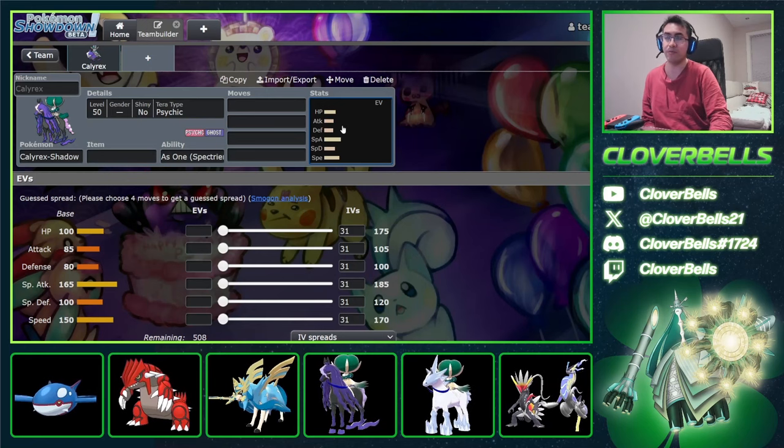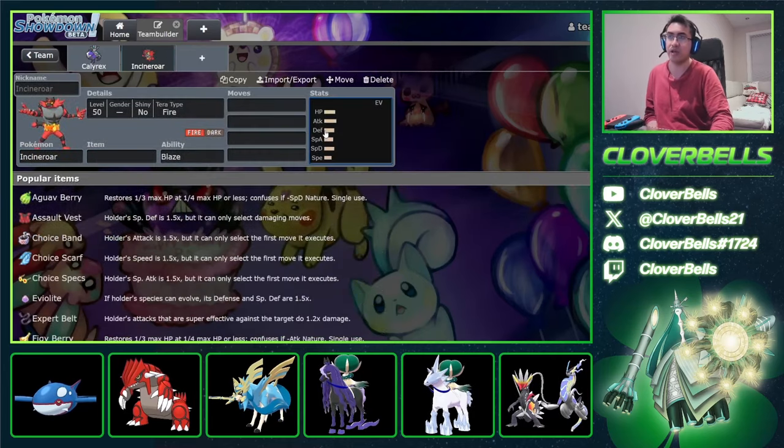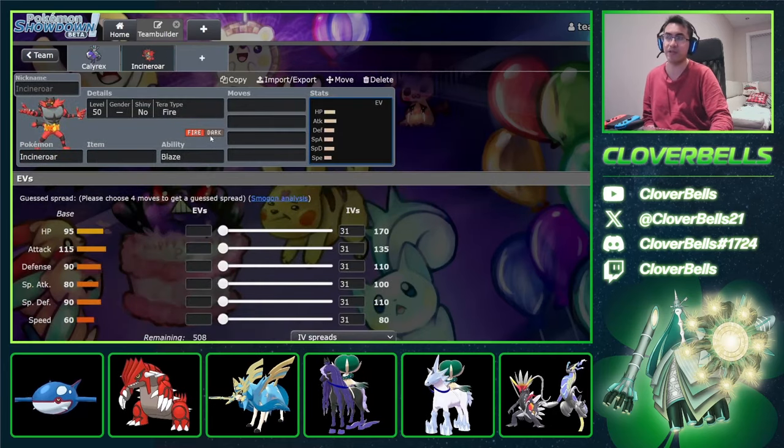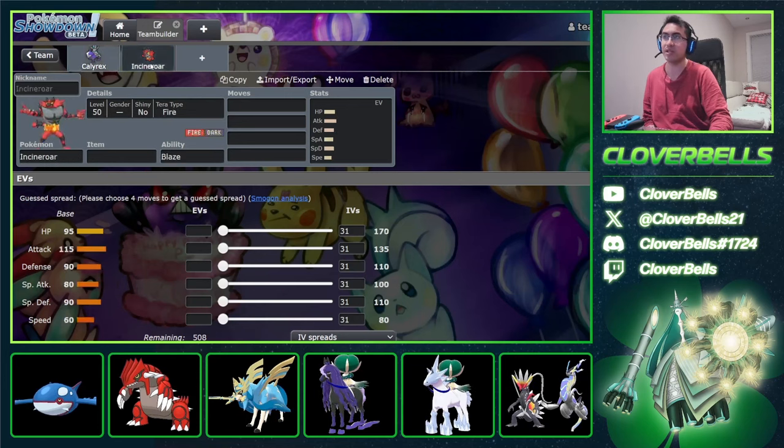Your opponent must always have some pressure against Calyrex, otherwise you can just pretty much steamroll. This is also why Incineroar is always important in this format, because the dark typing is very, very good against Calyrex — you're able to KO it right back because of the four times weakness. But now you have Terastalization available in Scarlet and Violet, and you can help get rid of this four times weakness when you're up against those dark types.